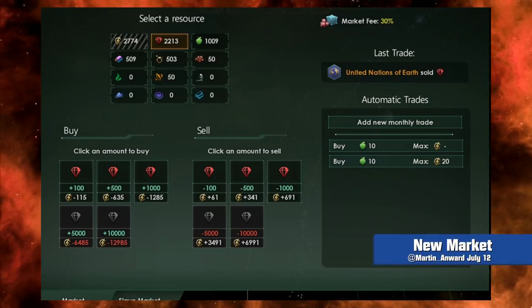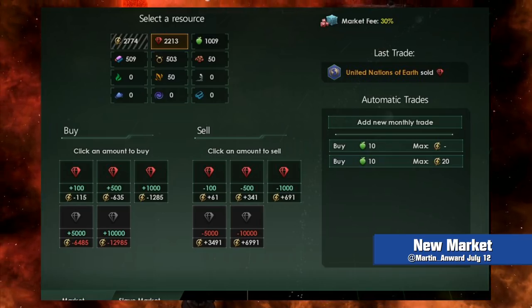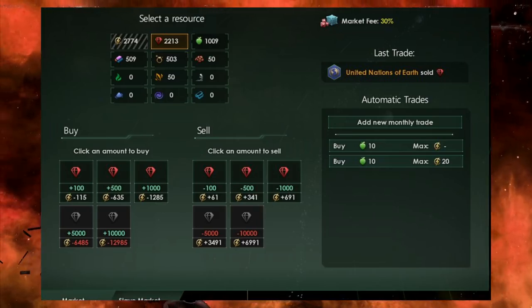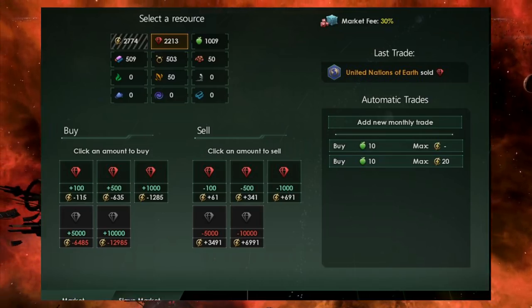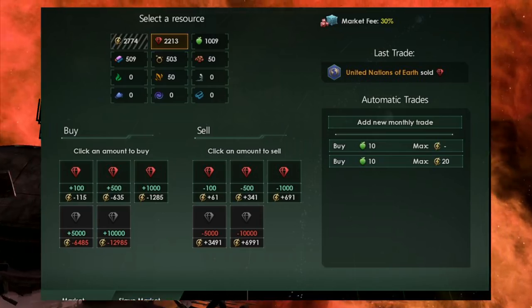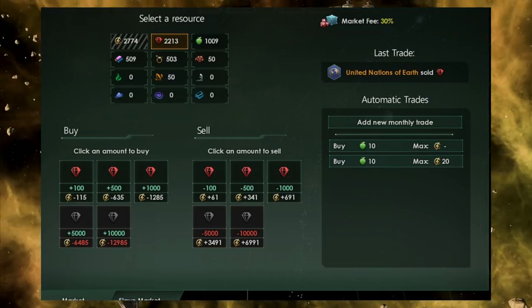First up, the introduction of some form of market. Trade in Stellaris has always been an element I've given minimal attention to, but it's always been one of the most simplistic, albeit clunky, parts of a generally very complex game. From a work in progress screenshot shared by Wiz, it looks like the update might be bringing in a more shared galactic market, where prices change depending on who is selling what and how much they're selling. This could be interesting if it introduces elements of trade war to the game, where you could potentially topple an enemy's economy by dumping large amounts of a resource into the market. It also raises questions as to the continued role of trader enclaves in the game, especially given their ability to sell certain resources to empires for a price. Perhaps this new market will function through them.